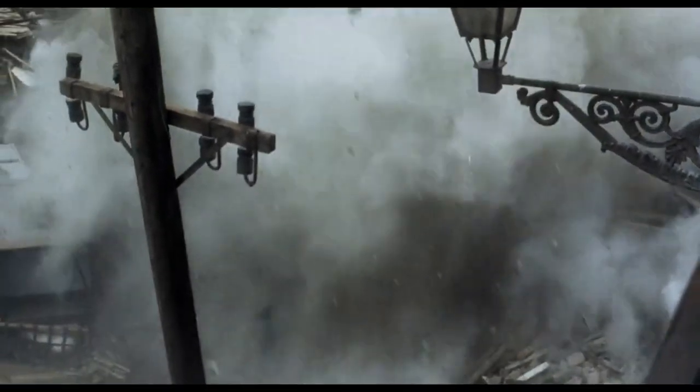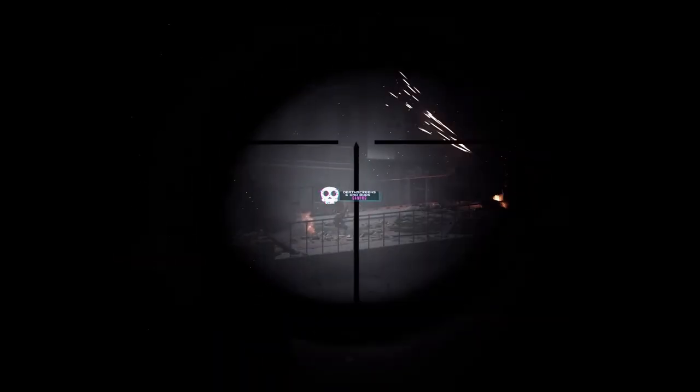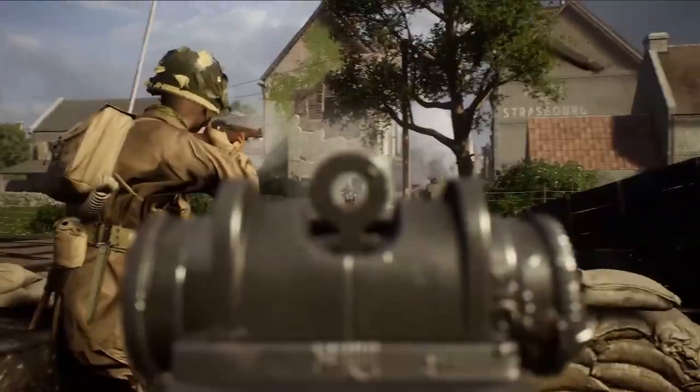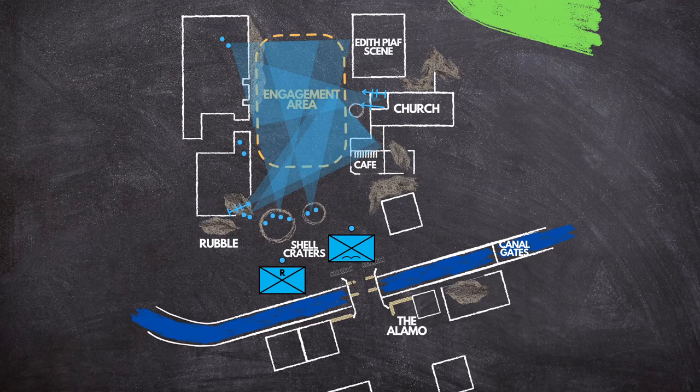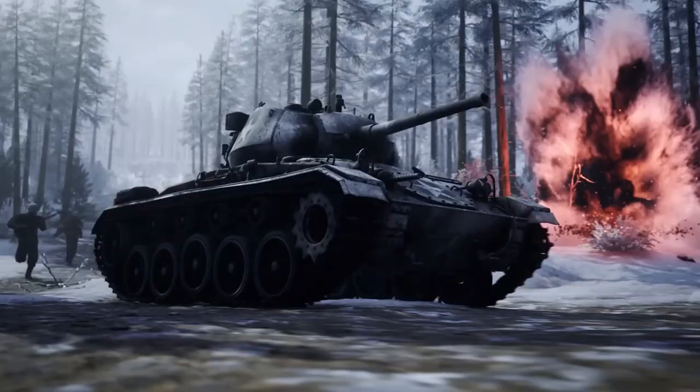What can we learn from Saving Private Ryan's final battle scene that we can apply in games like Arma, Hell Let Loose, Squad, Post Scriptum, and any other large team-based tactical game? I'm Death Screens, and we're going to break down the defensive tactics the Americans used in this battle. We'll look at what they did well and what they could improve upon so you can utilize those lessons learned the next time you're defending an objective.